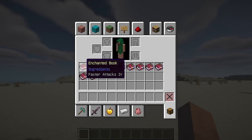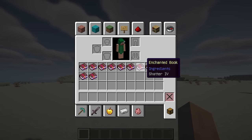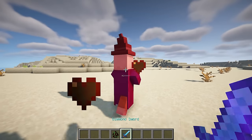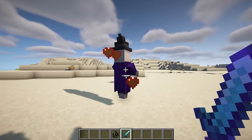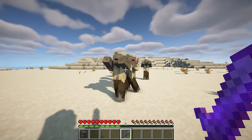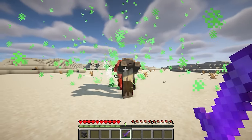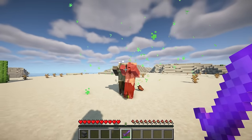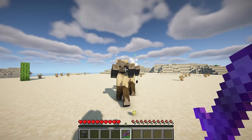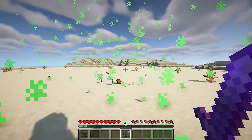Additional Enchantments introduces 11 new enchantments to the game, spanning across melee, ranged, and helmet categories. Faster Attacks increases attack speed, and the enchantment level increases the amount. Plague applies a poison effect to entities which deals magic damage and also has a chance to spread to nearby targets. The enchantment level increases the duration and damage while reducing the time between damage ticks. It also increases the chance and range for the spread.